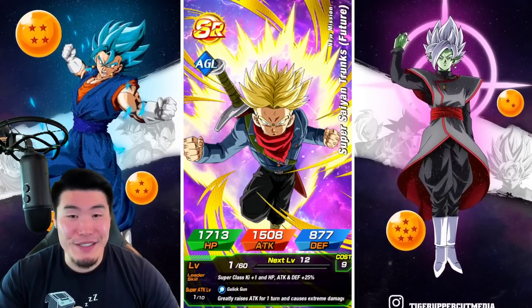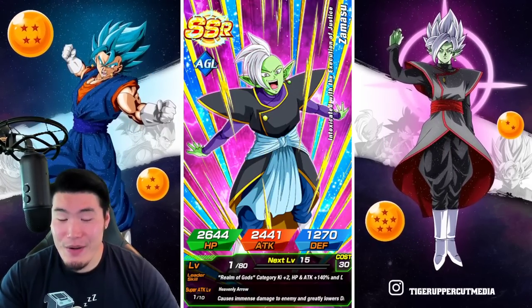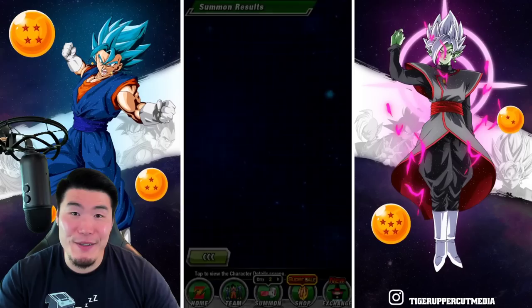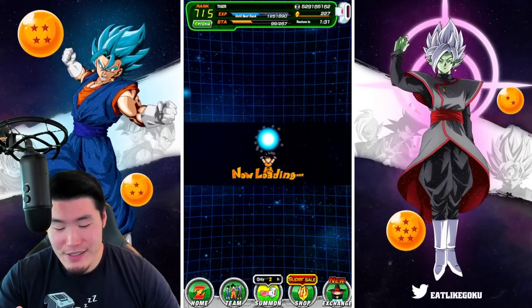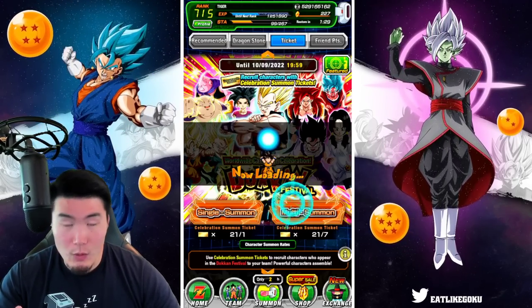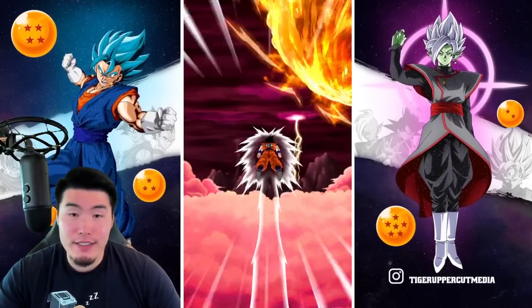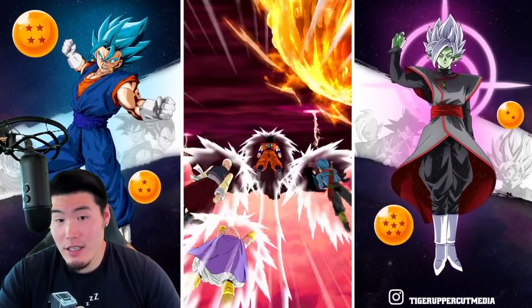Now that Cooler's rainbowed, there's no reason for me to go back to the banner aside from Piccolo. And I can't go back to the banner just for Piccolo alone — as awesome as he is, he's not worth spending more stones on the Cooler banner. So I'm gonna just have to wait until he pops up somewhere randomly on another banner, which he will eventually.